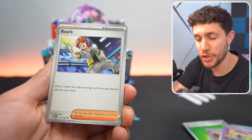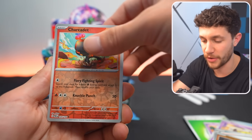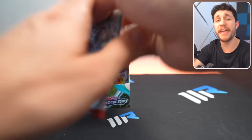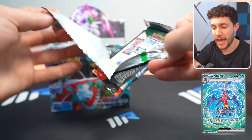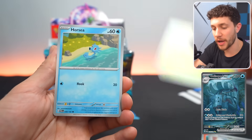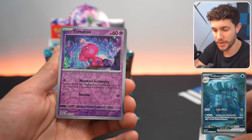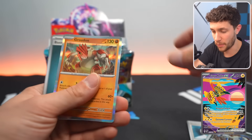The special illustration rares you can pull from Scarlet and Violet Paradox Rift — there are a ton of them. They include the Garchomp EX, which is a pretty cool one, definitely want to pull that. Also got the Golossopod EX, which is the coolest Golossopod card you've ever seen in your life, easily. The Tapu Koko EX, love that one. Groudon. Iron Hands EX.